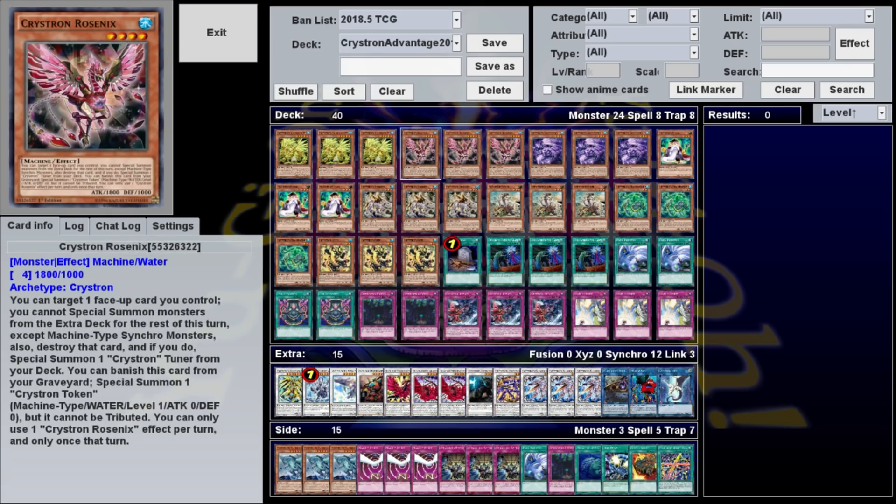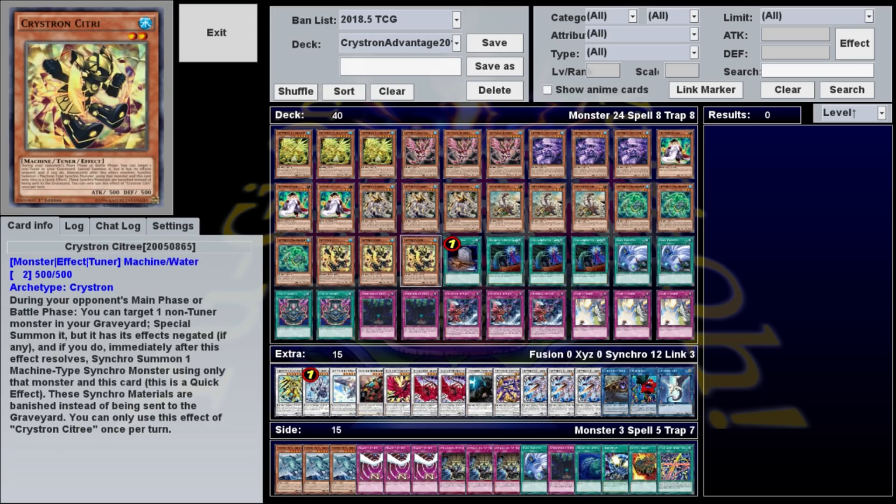If you're unfamiliar with Crystrons, they can be a little complicated. All the non-tuner monsters, except for Solfefnir, share the same common effect: target one face-up card you control, destroy it, and if you do, summon a Crystron tuner from your deck. But you cannot special summon monsters from the extra deck for the rest of this turn, except for machine-type synchro monsters. The one tuner we're playing is Citri, which says during your opponent's main or battle phase, you can target one non-tuner in your graveyard, special summon it with its effects negated, and then immediately synchro summon a machine-type monster using just it and Citri by banishing them.